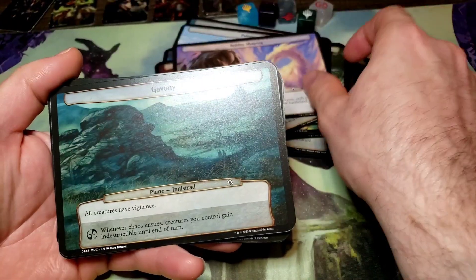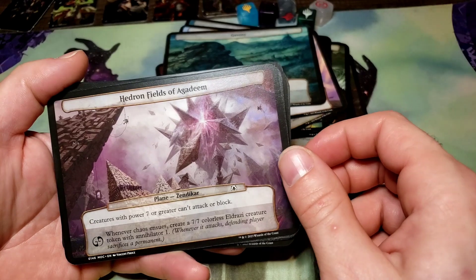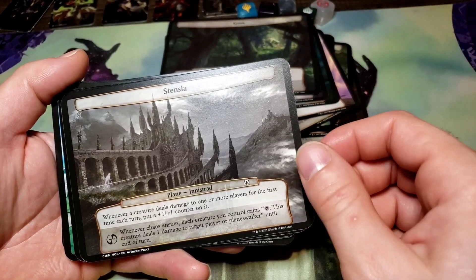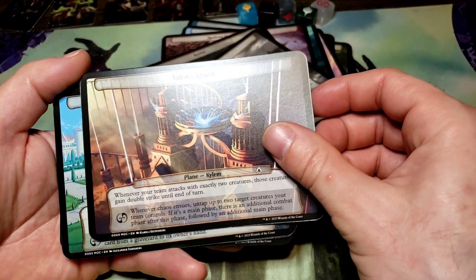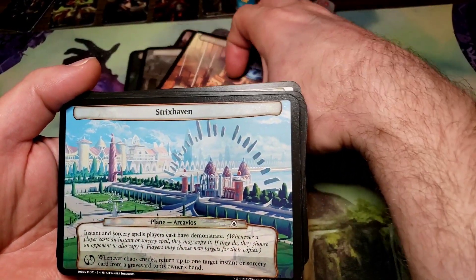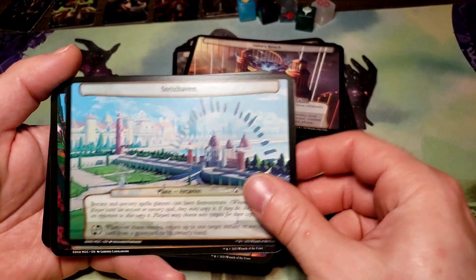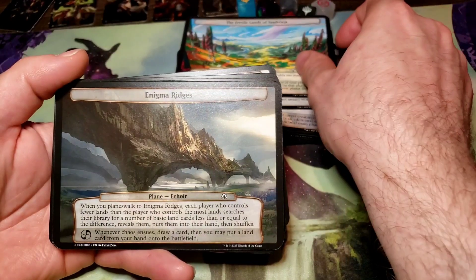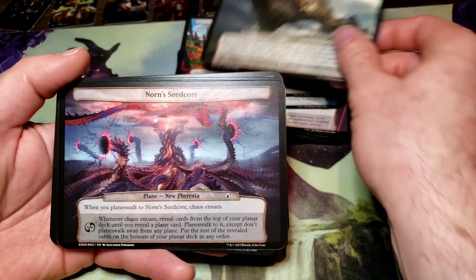Reality Shaping — Gaveny, Hedron Field of Agadin, Krosa, Tinsia, Valor's Reach, Clint Kilen — I've never heard that plane name, probably on the Battle though — Strixhaven, Virtual Lands of Sylvania, Enigma Ridges, Norn's Seed Core.